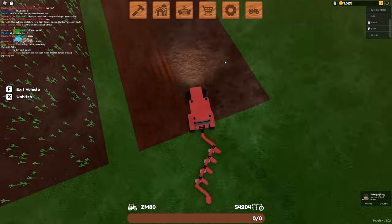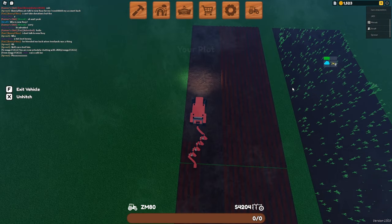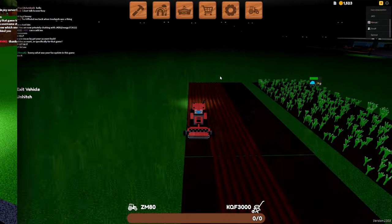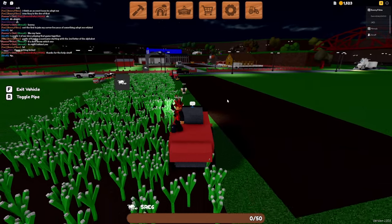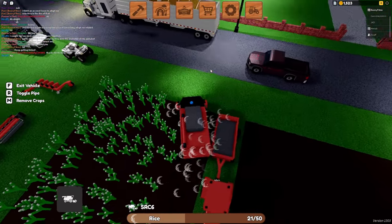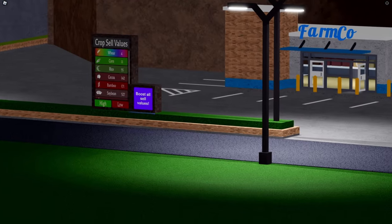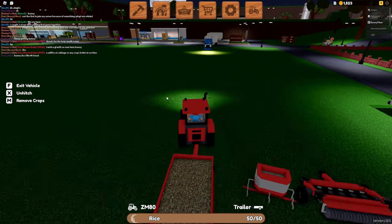Unfortunately we cannot afford to buy the boxes of seeds necessary to plant here because we sort of bought the forest soil. But hopefully once we sell this field of rice, we will be able to afford the extra boxes we'll need. We'll at least be able to afford buying one box to plant here, but not the second. This massive field of rice is actually ready to harvest — we can only harvest up to 50 per combine load and only 50 per trailer load. The price of rice right now is at 55 coins, so it's not that bad. Let's go sell this really quickly.